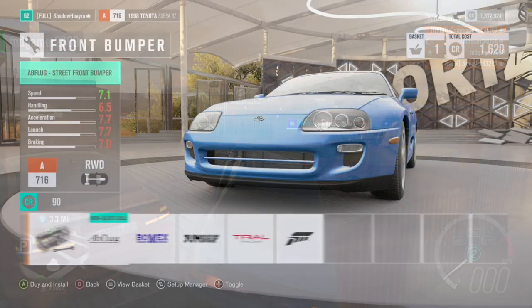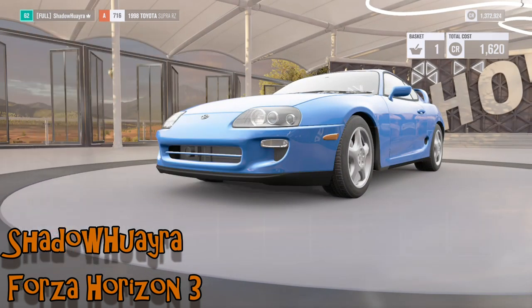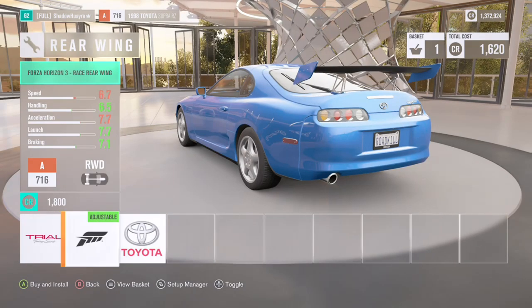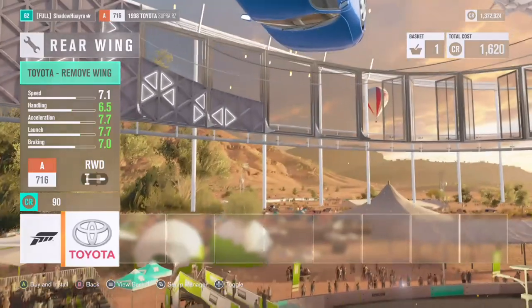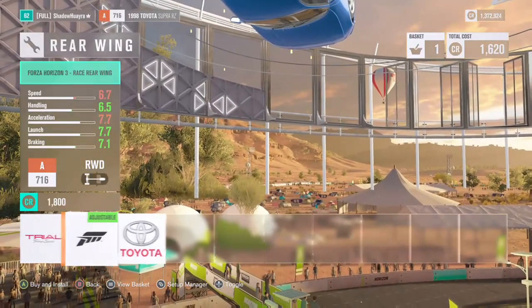Shadow Wara is trying to decide what parts to have on his Toyota Supra, going through wings. The car is not too keen on having that rear downforce removed, as the Supra decides to be Australian and ends up very much upside down.